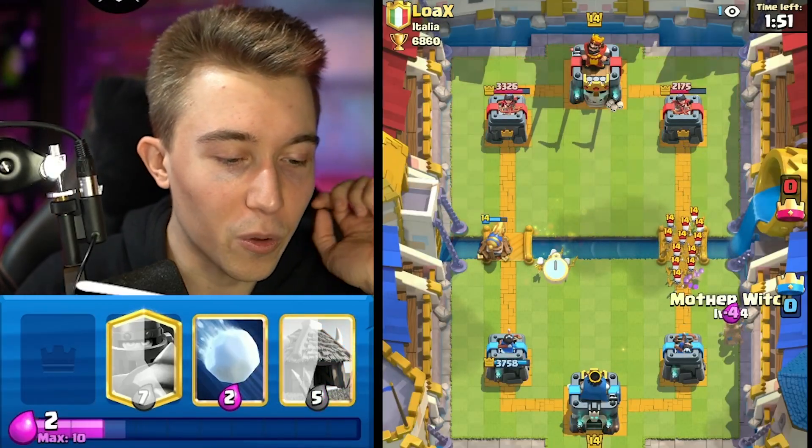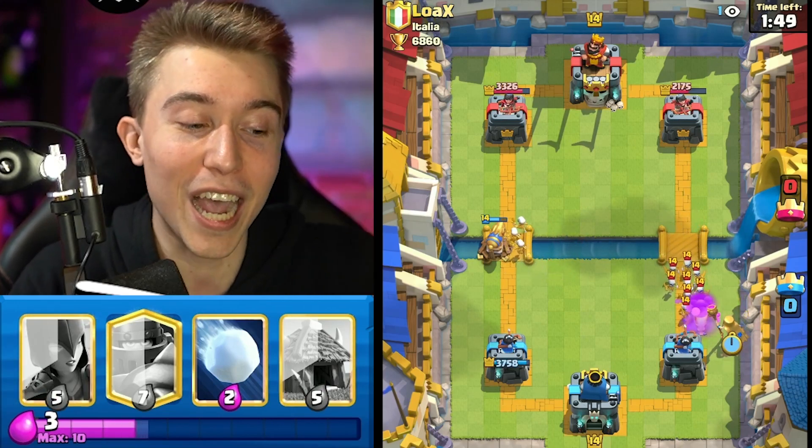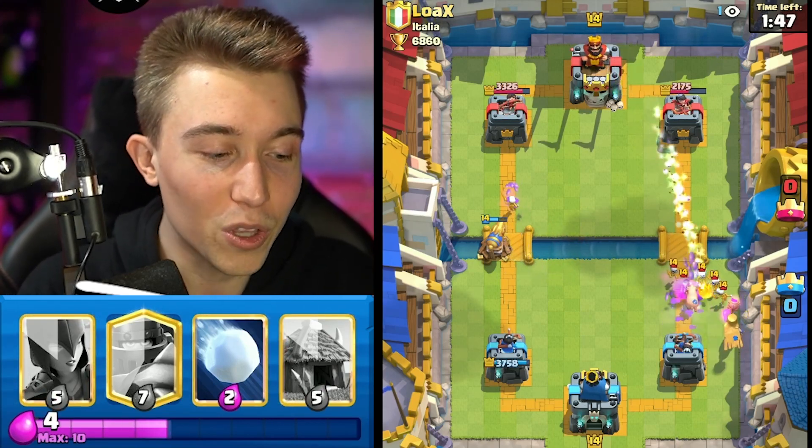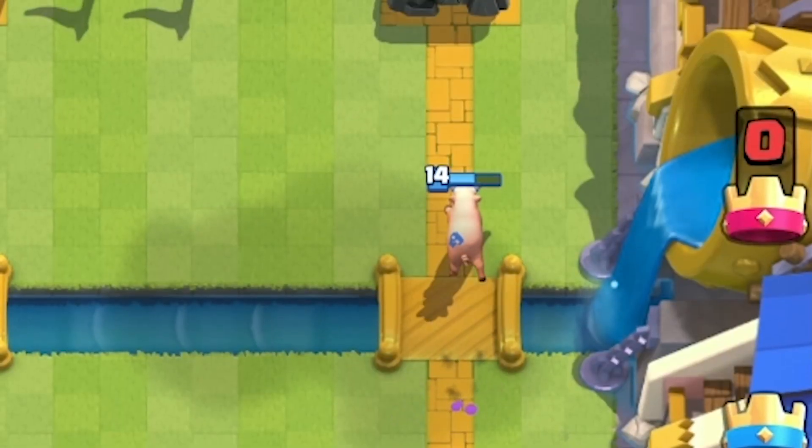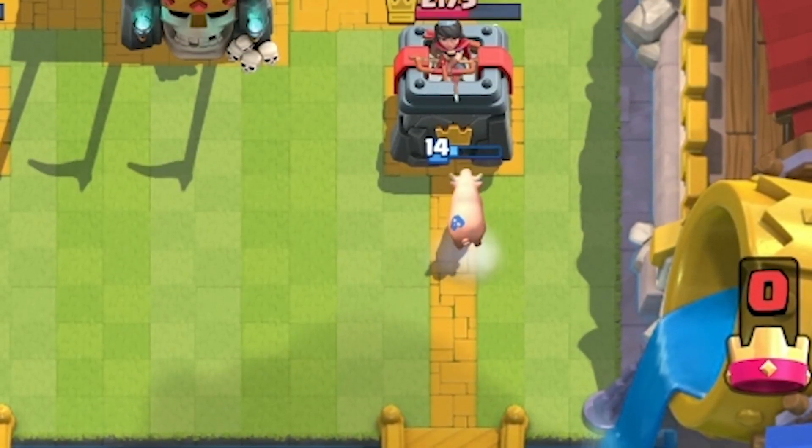I can skeletons counter here with the mother witch. I'm going to skeletons the other side — I want to sacrifice them so I can get more value with the mother witch. It seems simply better for me that way. Like, why would you ever give up the opportunity to get more piggies?